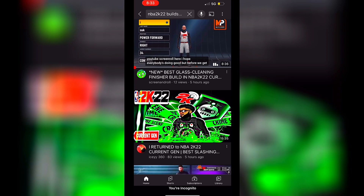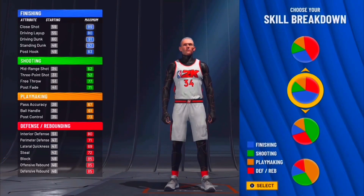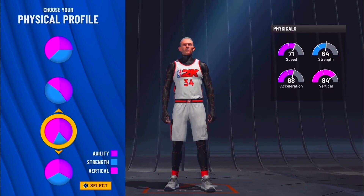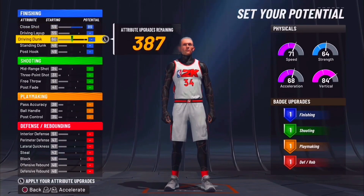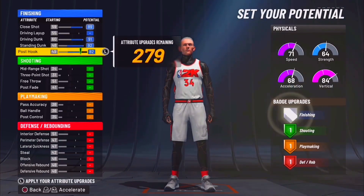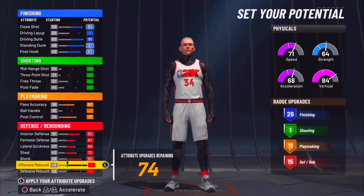I stumbled upon this video: 'new best glass cleaning finisher build.' He went power forward, right-handed — it looks like a Giannis build because it's jersey number 34. He played copyright music so I can't do anything. He went with more finishing, less defensive pie chart with the vertical pie chart. Close shot he doesn't touch, driving layup — hello — driving dunk maxed out, standing dunk also maxed, and he touches his post hook.